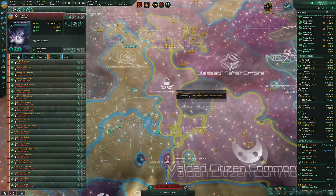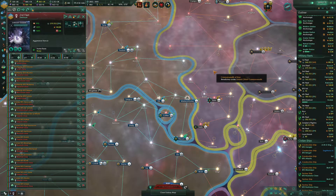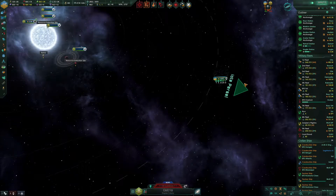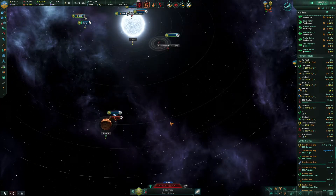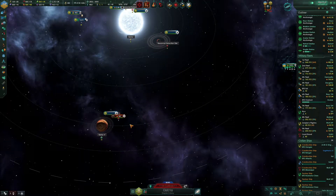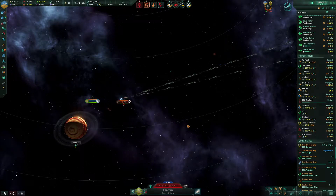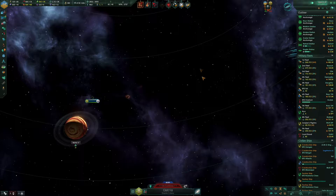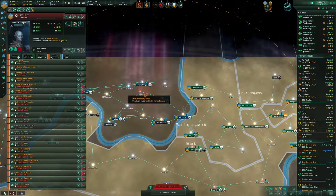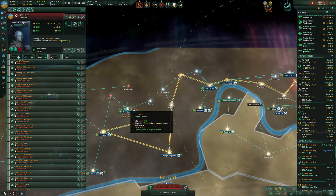Second fleet is in position. Need to find some more attack moves. Battle is joined. These are the space amoebas. Done — head over there and deal with those.